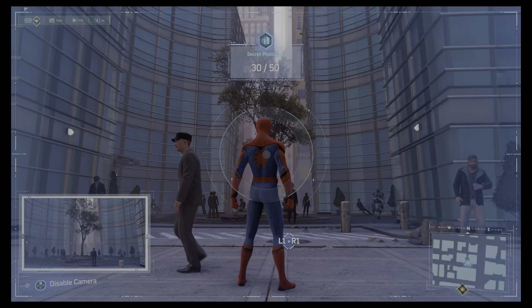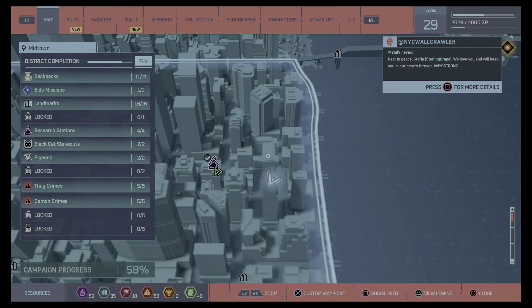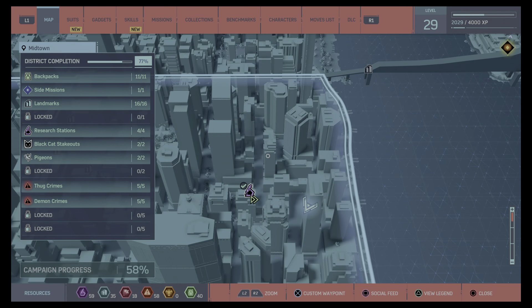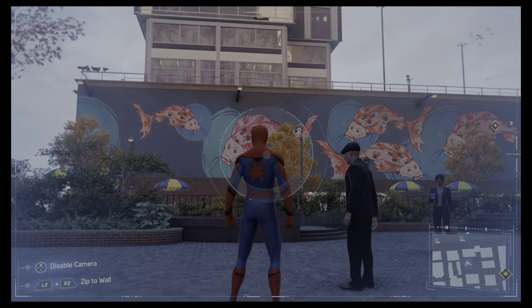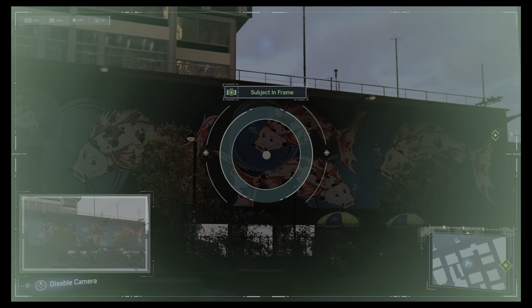Don't know why we're photographing that tree — I guess it's a famous tree. Still in Midtown, right here on the map — it's kind of behind that building, in that little area, not too far from the research station. This is easy to find: koi art on the side of the building. That's number 31.